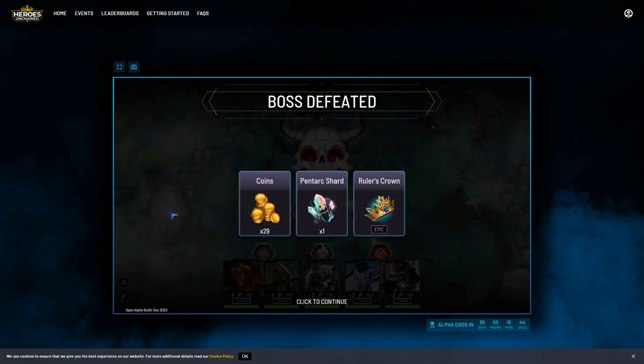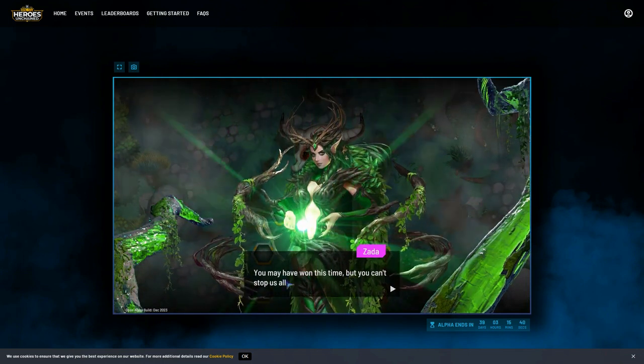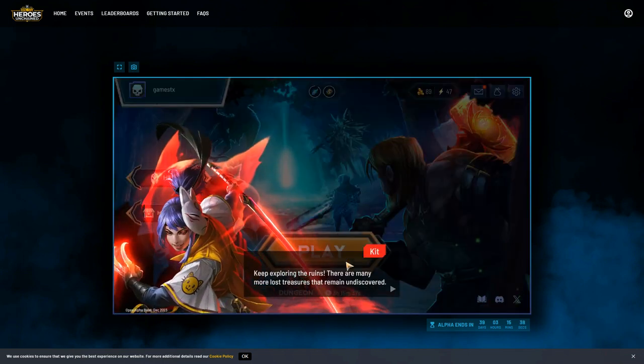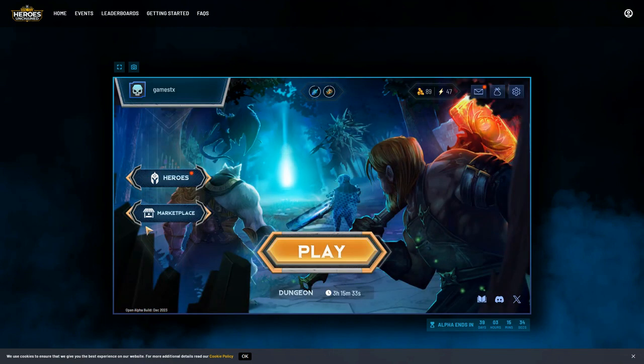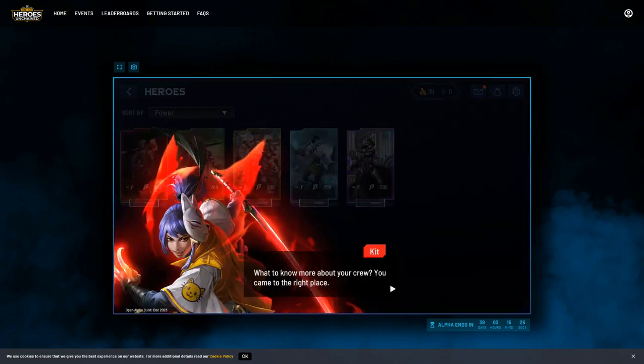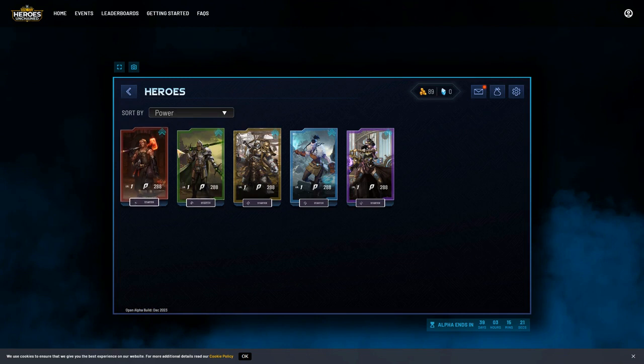I got some shards and a crown - not sure if that's an NFT or not, but you can see how you start winning useful items. Keep exploring the ruins. I've used up some energy, got some gold. The dungeon is open a bit longer - let's look at my heroes and maybe do some leveling up.